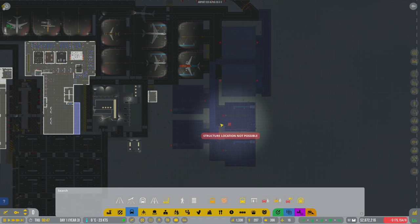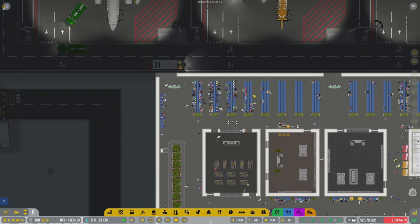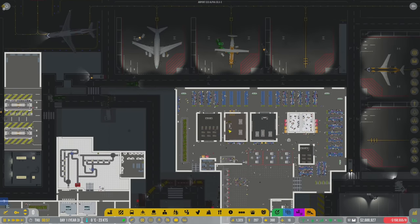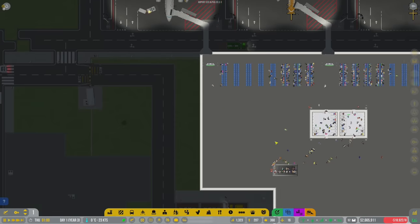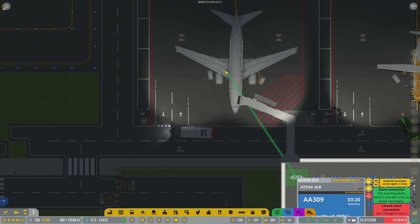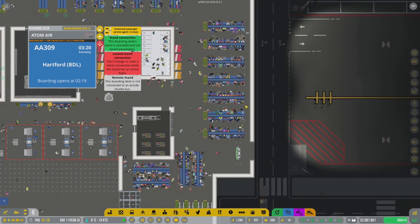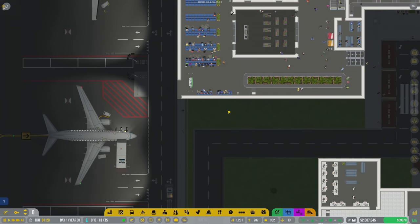There are four extra stands, and I'm hoping those can be managed by boarding desks from the other side. I'm a little confused on how this is working - most people wait here for their flight, but when it's time they get up, walk upstairs to board, and end up over here. These are automatically linked, so I've got this one linked to that, but I've also got the one below linked to this, and I'm not sure if it's supposed to be.